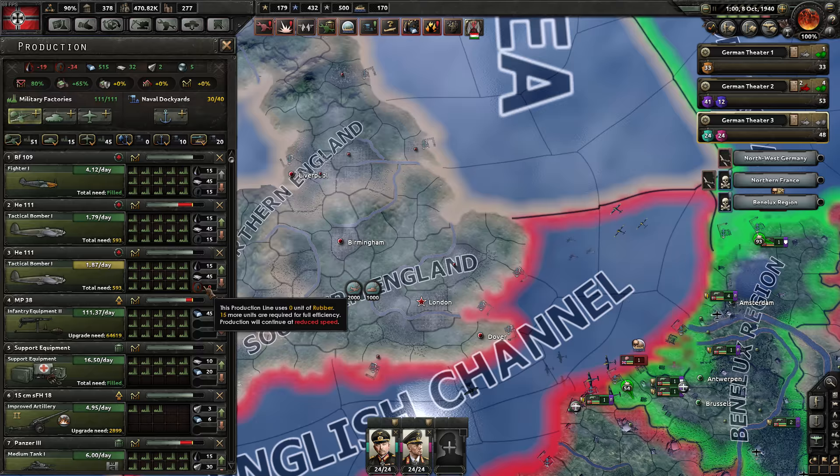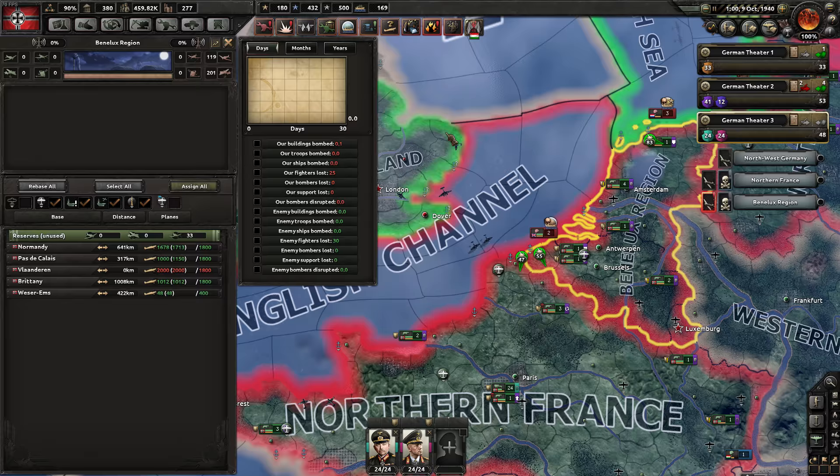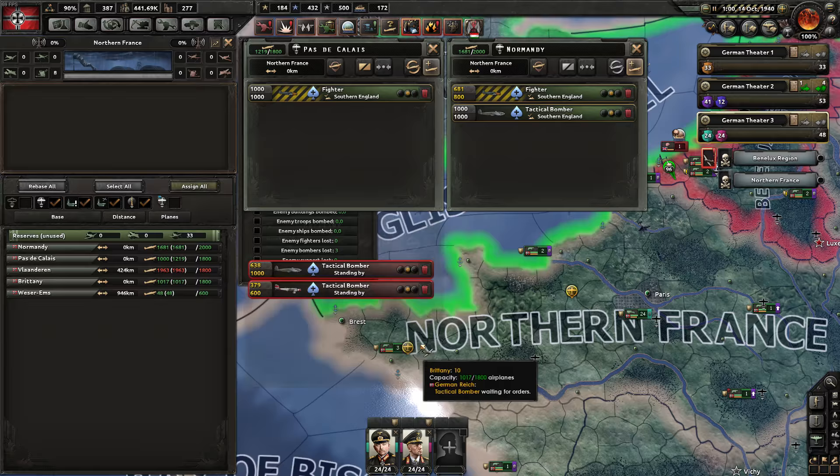Right now I'm prioritizing both bombers and fighters, and even then I'm still having a few rubber issues. Let's move fighters down a moment because we need the bombers more. As expected, they are bombing us too — the bombing is in the Benelux region. Air superiority is limited, and the air base is overcrowded, probably because they're bombing us.